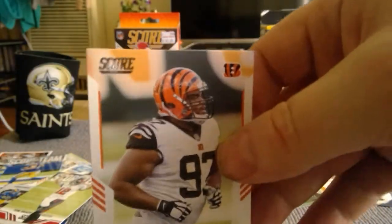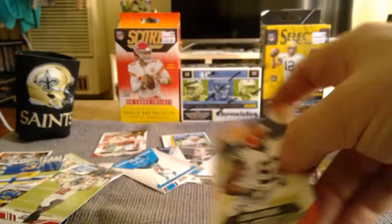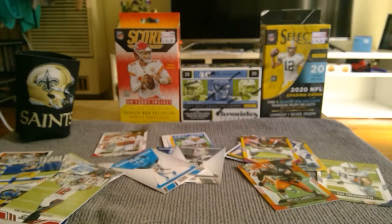And then we finish with our rookies: Hazleton Junior, Jamar Chase, and Anthony Schwartz, followed by Derek Carr, Gina Atkins — and there you have it, Score Blaster, 132 cards. That's not a bad box if I do say so myself. I'd like to thank you for watching and I will come up with something else again next time. Aussie Dunk saying farewell, catch you later.